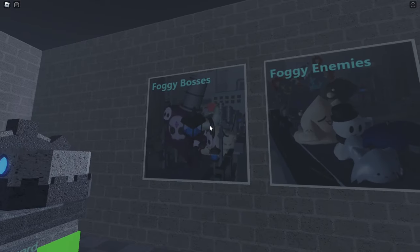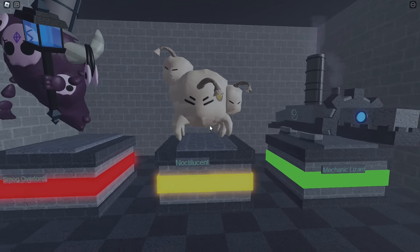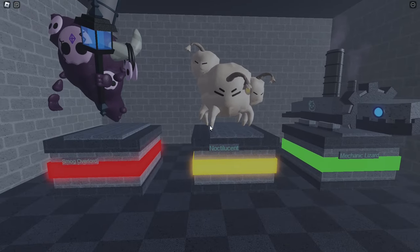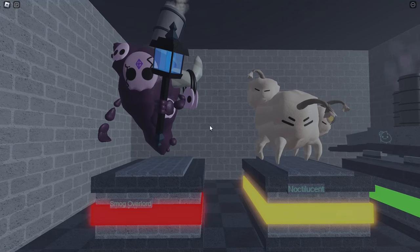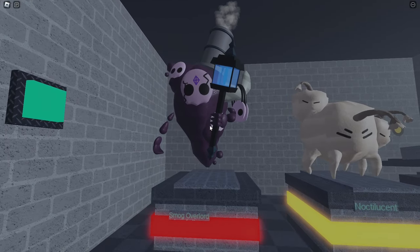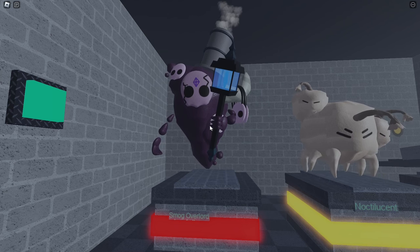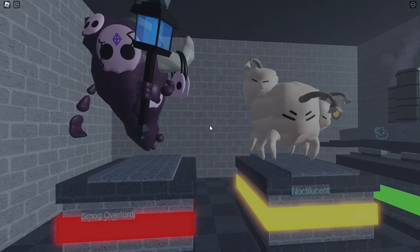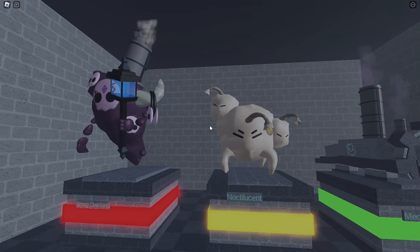We got foggy enemies and foggy bosses for the modifiers. It really keeps the flow of how the enemies look. Unironically, you guys did a really good job — it genuinely feels like I'm playing Tower Heroes. This really does deserve to be in it. When Creepy Carnival came out, the original boss and some of the enemies got changed, but I don't really see them changing these enemies. It fits so well. Almost like some Tower Heroes developer made this.